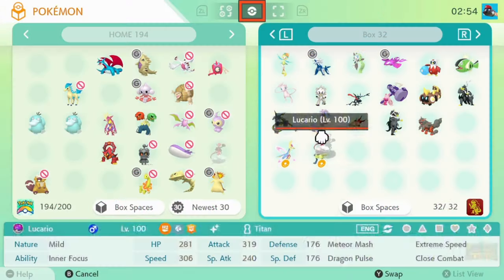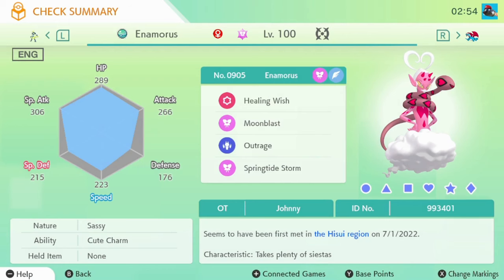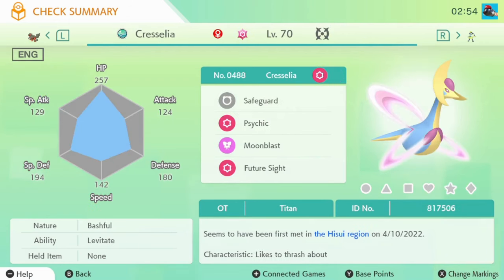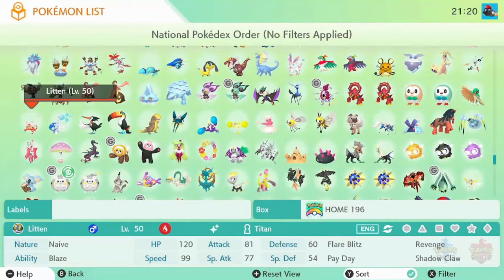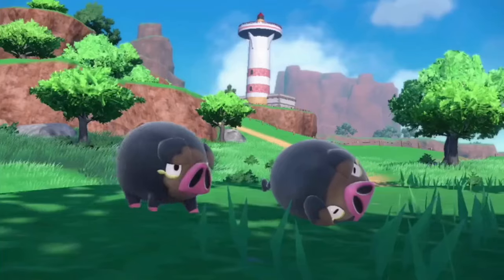Pokemon Home compatibility for Scarlet and Violet has officially been released. And with that, including the insane amount of awesome new Pokemon that you can transfer to your games, this app holds some insane secrets that many still don't know about at all. Today, I'll take you through a journey to make sure that you are using Pokemon Home to its fullest potential.